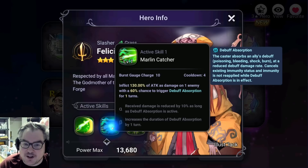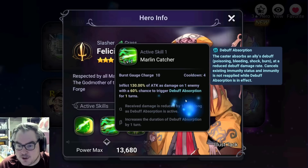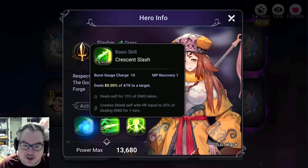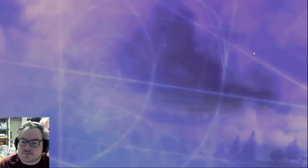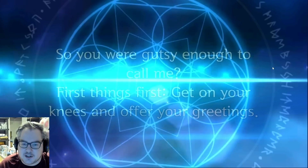We also have Marlin Catcher here — I actually haven't read her character skills before. Same thing: you can take reduced damage or increase buff durations. Her skill one can self-heal or create a shield. Pretty cool. We can also do a couple more re-summons and take a look at more characters.